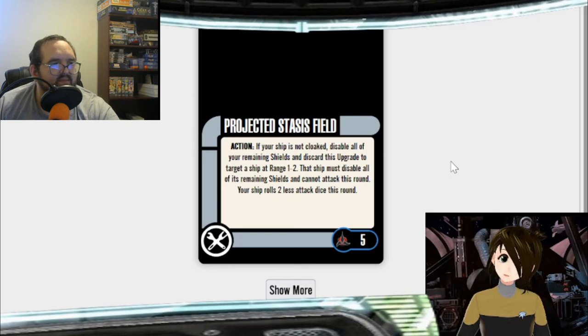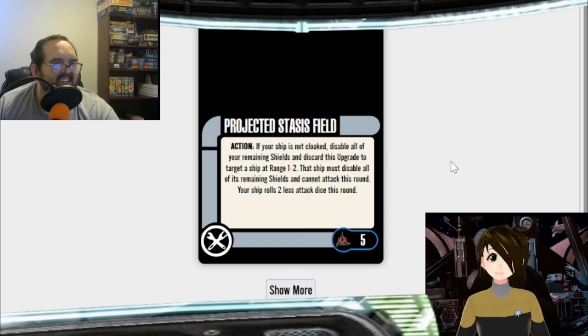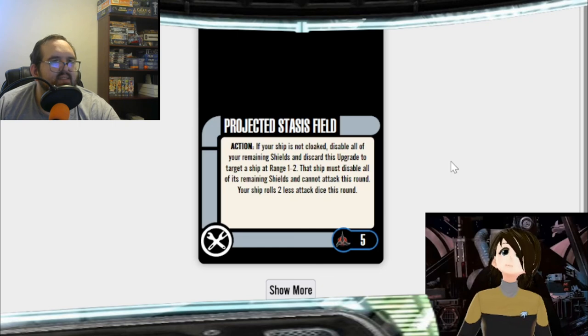How many scan tokens do you want to run on your Tomet? One? Six? I saw a guy running like nine scan tokens on one of his Vulcan ships — at that point you're just doing this for fun. Which is kind of why the game exists.